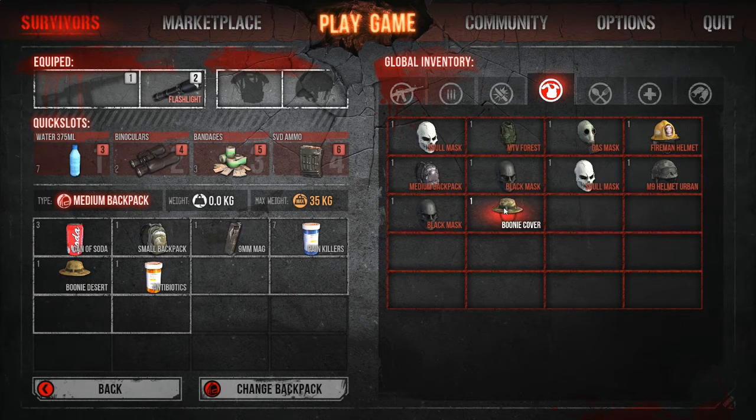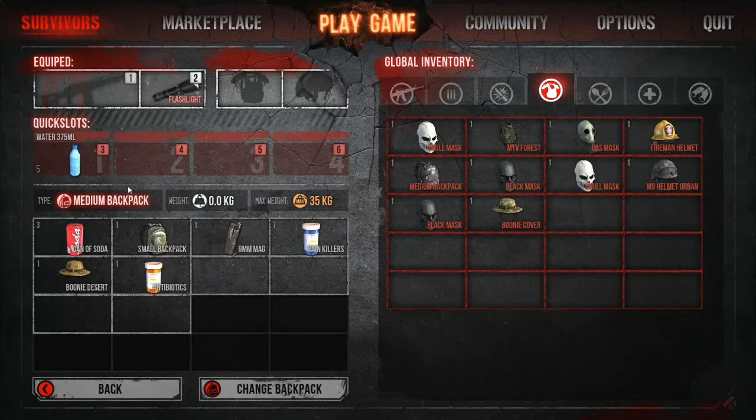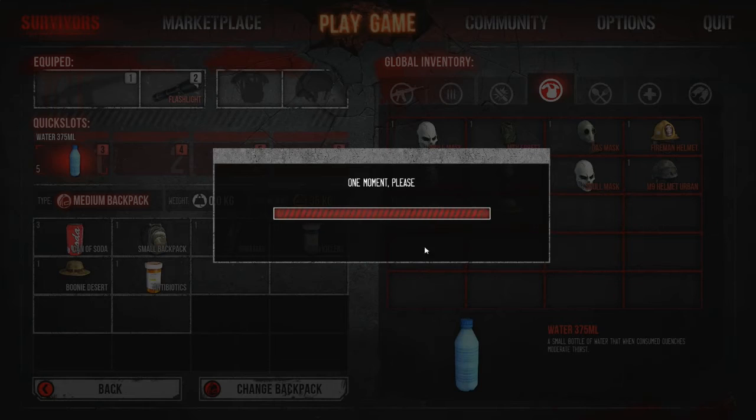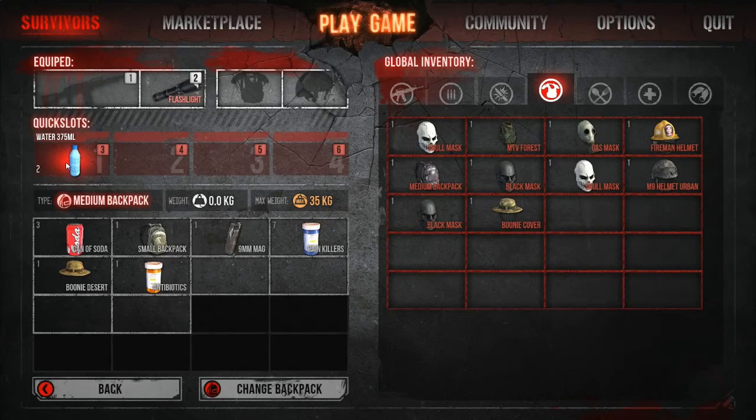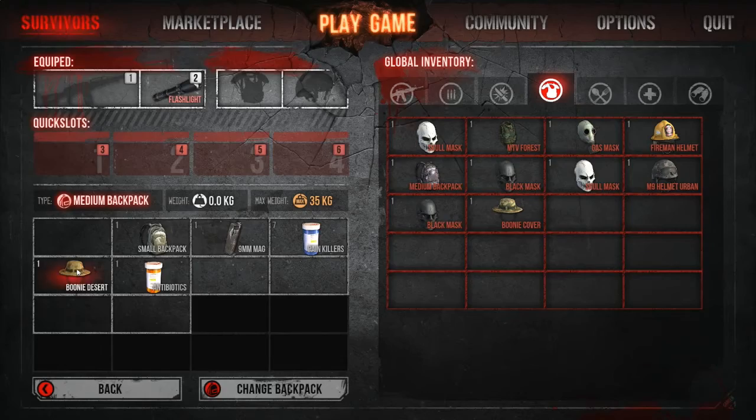All you've got to do is drag and drop and it'll put it where it belongs — like the booty cover just went right there. What I like to do is when I'm scavenging, I just drop everything that I picked up. I drag all my bandages, all ammo. You can just right-click and it'll put everything in there.